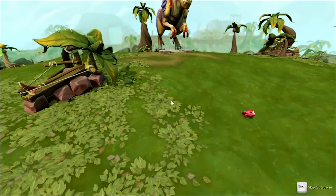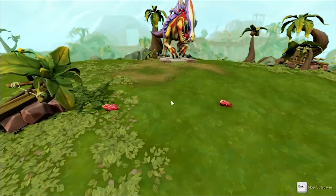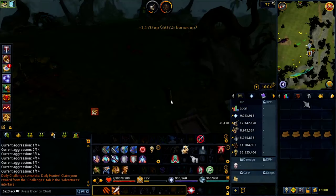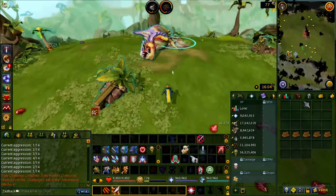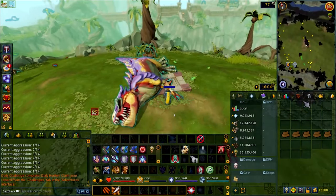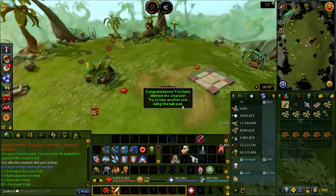Now I should slay this dinosaur with the correct amount of spears. Take a step and kaboom — one shot! It's dead. And there you have it. Now all you do is just skin the dinosaur and hope for the best that you get some kind of good reward from it.